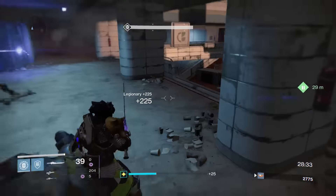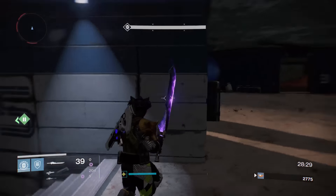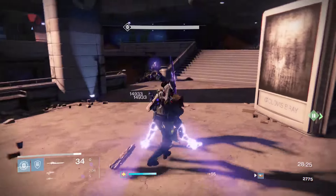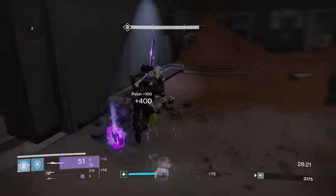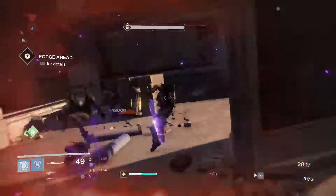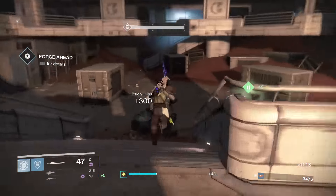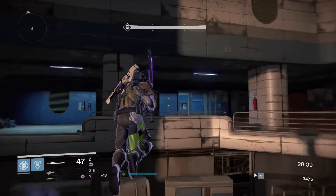Once they're down you can pull out your sword — it's going to be more effective against the Scions. Try and find that Scion in the middle; the rest should go down ultra quick. Check for ammo as you go around, find the few that are running around, grab your special ammo, see if the door is open — which it is — and then move on to the next section.